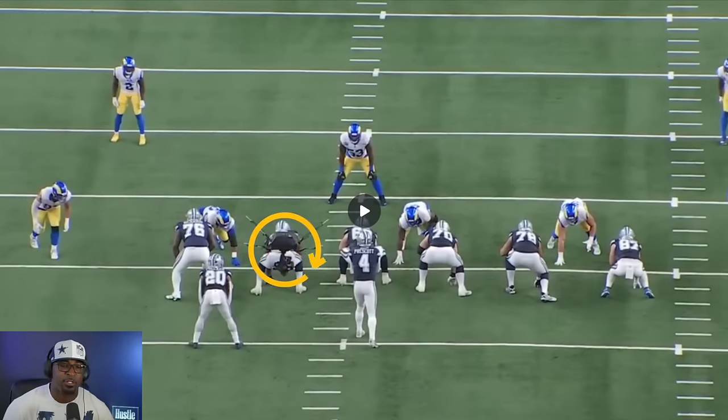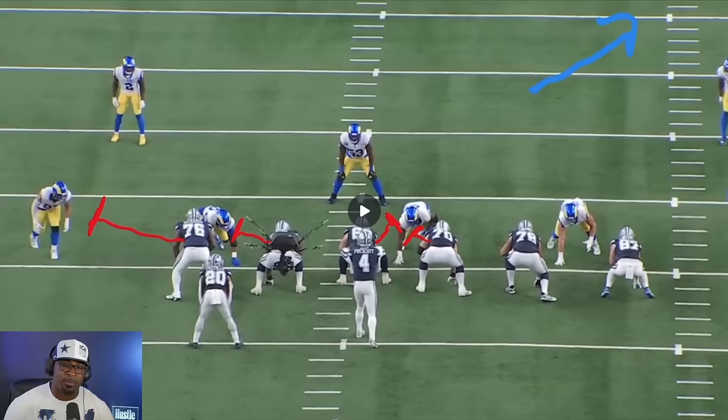This next rep really shows Tyler Smith's power — he is going to completely remove Aaron Donald out of this play. Aaron Donald is lined up at that B gap right on his outside shoulder, with Zach Martin double team blocking with Tyler Biotis. It's very rare to see a player wash a guy out of a play, especially when you're going up against Aaron Donald. On this play it's going to be a touchdown to Brandon Cooks — a very good play.